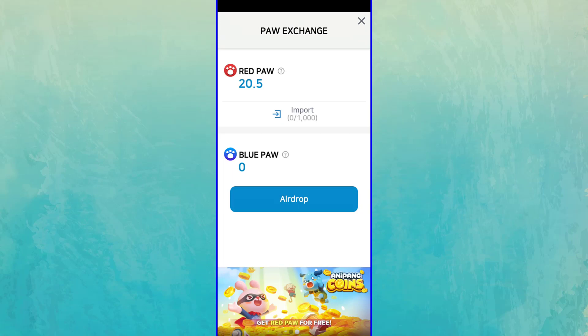To earn Blue Poe, you must first earn Red Poe. You can convert your Red Poe tokens into Blue Poe with the Fishing Event in the game. I will explain more about the Fishing Event later in this video.